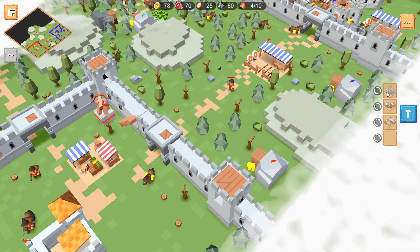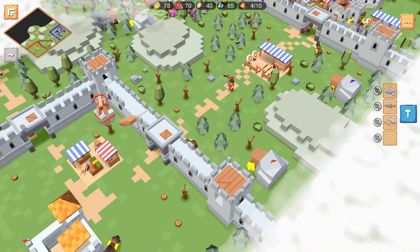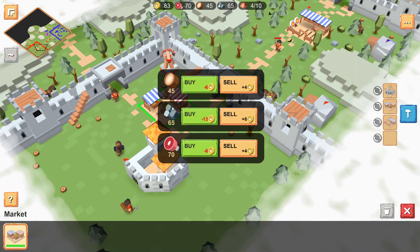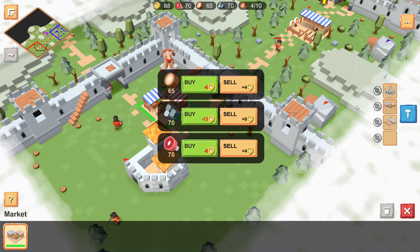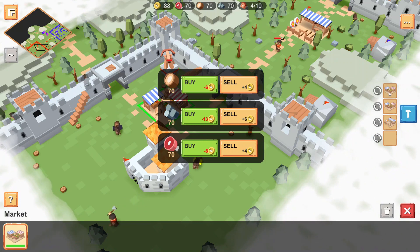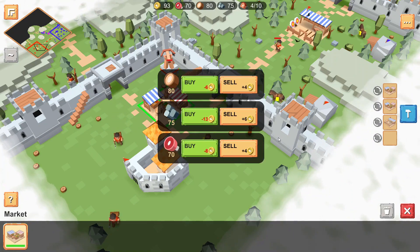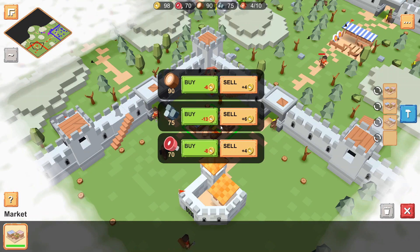On the right-hand side next to the build options we have building hotkeys. I have three set already: city hall is 1, market is 2, and archery range is 3. To set them you click the building and press Ctrl plus the number you want. This is very similar to other RTS games like Age of Empires or Starcraft. To jump between them you just double-click the number on your keyboard — double-click 3 jumps to the archery range, double-click 2 jumps back to the market.